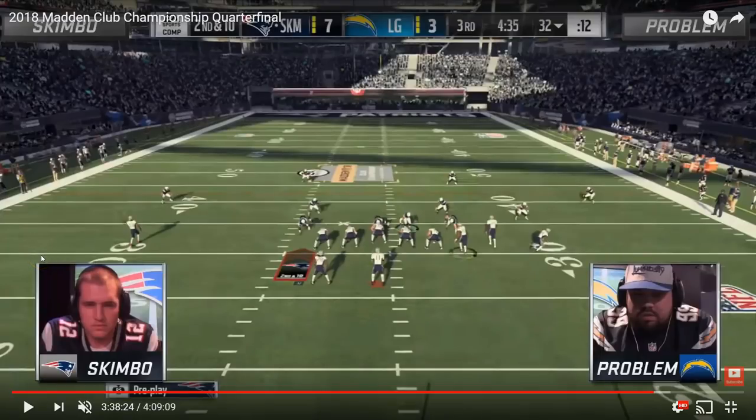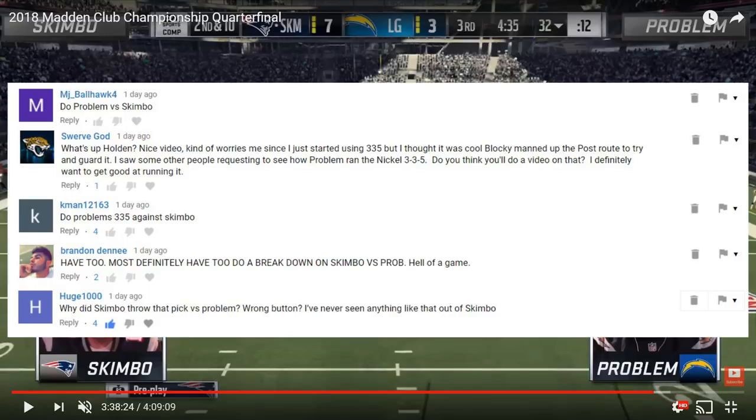What's going on everybody. This video is going to cover what may have been the most hyped up match of Madden 18 thus far — the quarterfinal of the Madden 18 Club Championships between Skimbo and Problem. Specifically, this video is going to go over how Problem catered his nickel 3-3-5 defense to try and slow down Skimbo's prolific gun bunch passing offense out of the west coast playbook. Shoutouts to MJ Ball, Hawk for Swerve, God Came In, 1-2-1-6-3, Brandon Denis, and Huge 1000 for suggesting a video on this topic.